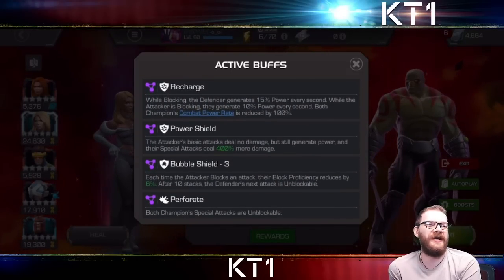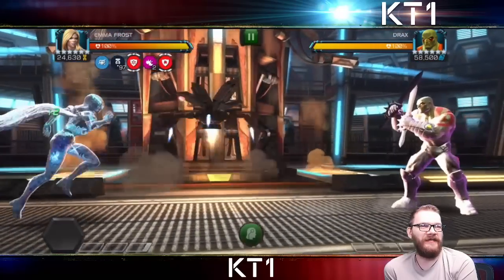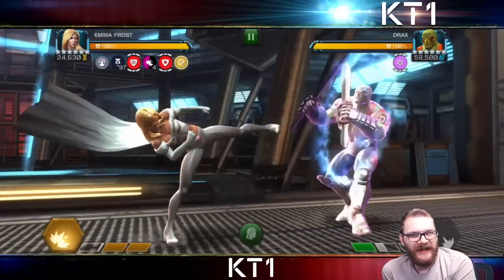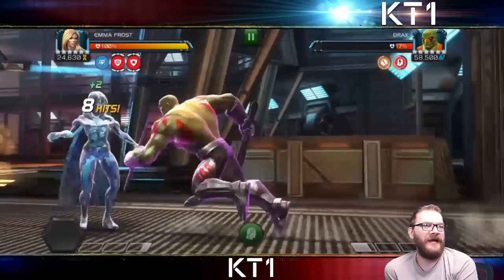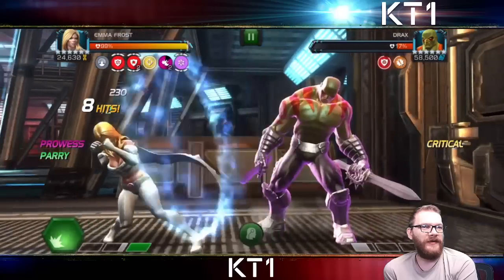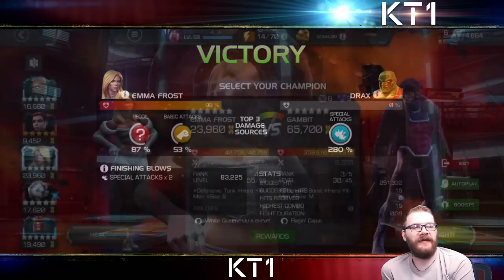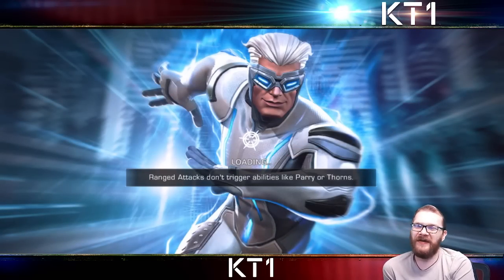Going up against Drax we have recharge, power shield, bubble shield, and perforate. Power shield should be quite interesting here. The base idea is to get some prowess and drop a level two, which should be a nice amount of damage. Emma Frost has a synergy with Cyclops where she can crit through block, letting her build up significantly quicker. A single level two and Drax is nearly dead. Then build to a level one in telepathic mode with a few crits through block — single level one and the job's done. She's a solid option for power shield lanes because of her power control mechanics on heavy attacks.